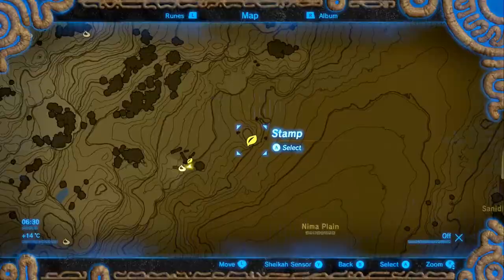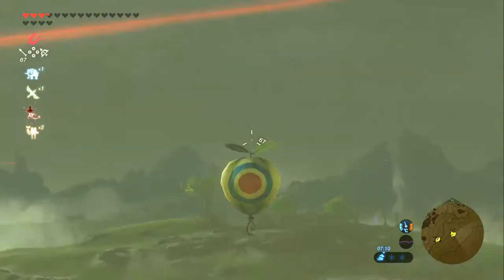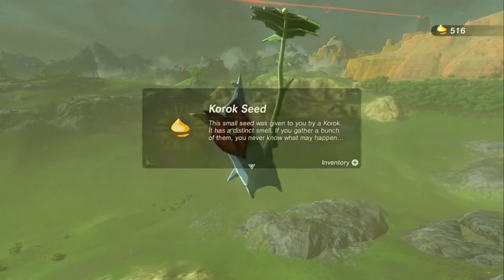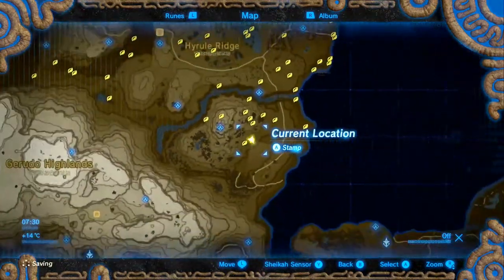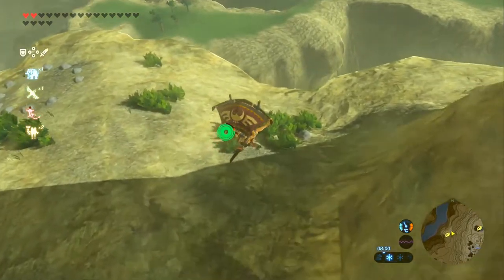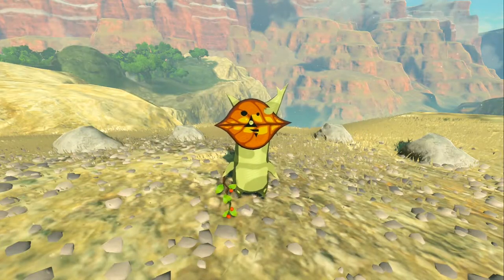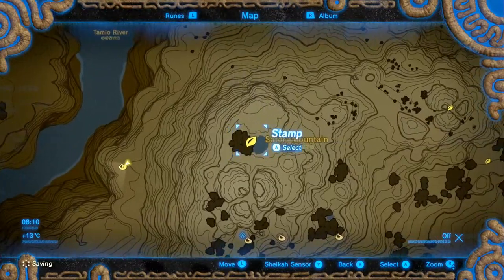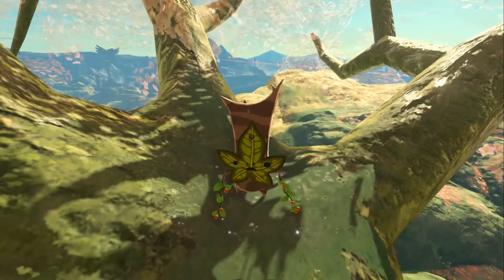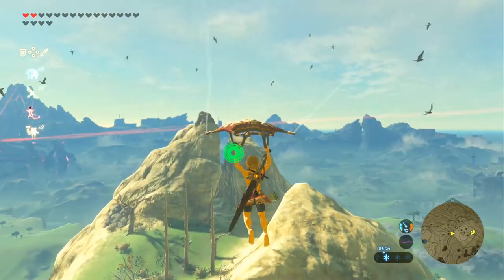Next we're going northeast of here on this little high cliff — it's an archery test. Apparently I wasn't feeling very archful today. Next we're doing a whole other scope from the west, starting off west of Satori Mountain. This is a simple rock formation with the rock a little bit to the east behind some bushes. Next we're onto this body of water just north of the peak of Satori Mountain; for this one we just need to go to the top of this cherry blossom tree.